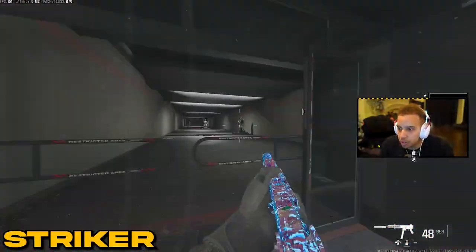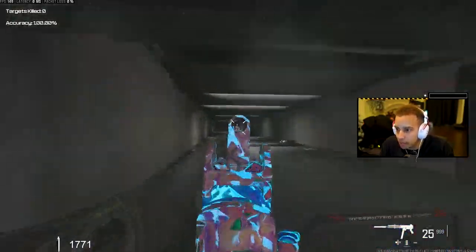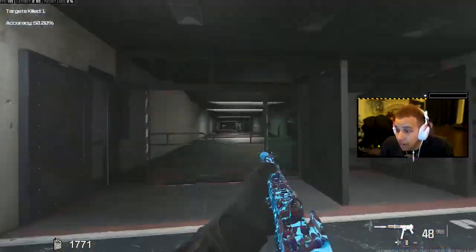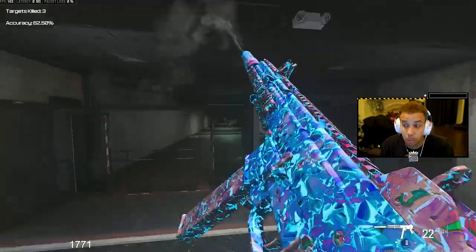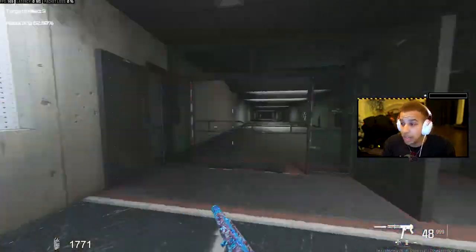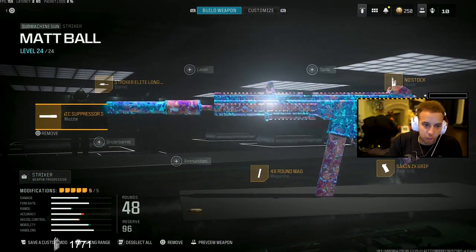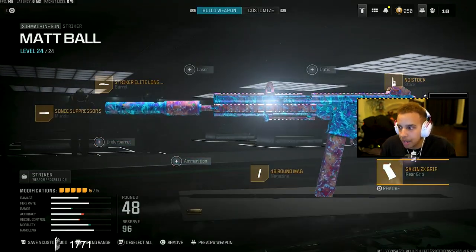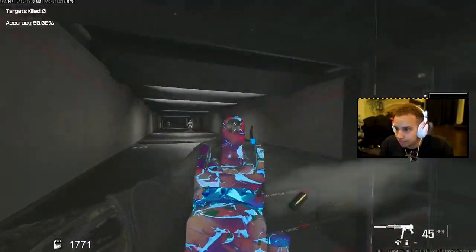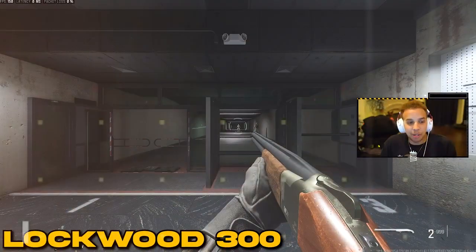Next gun in the arsenal is going to be the Striker SMG — aka the UMP. This build has great mobility and very high damage. It is probably the most-used sub out of all the pro players; they're using this over the Swarm. Look how much damage it outputs at range. The class is: Sonic Suppressor, Striker Elite Long Barrel, 48-round mag, Saken ZX grip, and no stock. It gives incredible range, no recoil, and great bullet velocity — a banger.